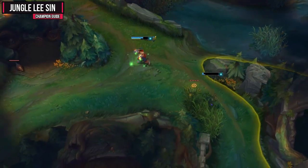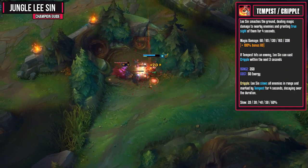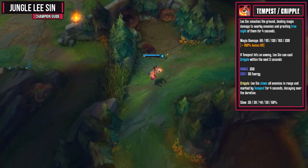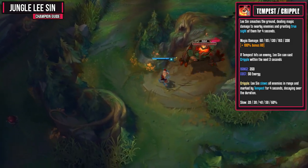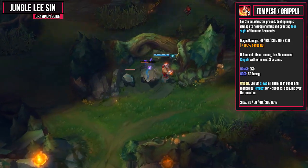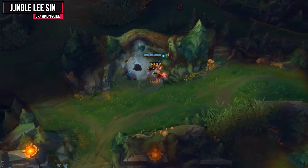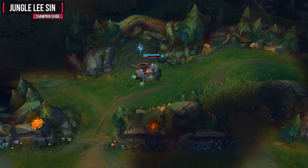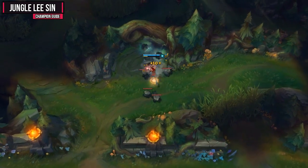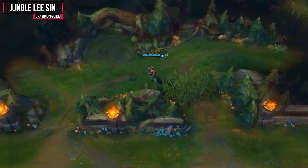Now let's look at your last basic ability, your E, which is called Tempest and Cripple. Lee Sin smashes the ground, dealing magic damage to nearby enemies and granting true sight of them for four seconds. If Tempest hits an enemy, Lee Sin can cast Cripple within three seconds, slowing all enemies marked by Tempest for four seconds, decaying over the duration. I usually max this ability last, but if I'm doing a ton of counter jungling I'll max this second before my W. You really only need the one early point so you can get true sight of enemies like Akali and Vayne, and of course to slow the enemy. The slow percentage does scale, which is kind of nice.